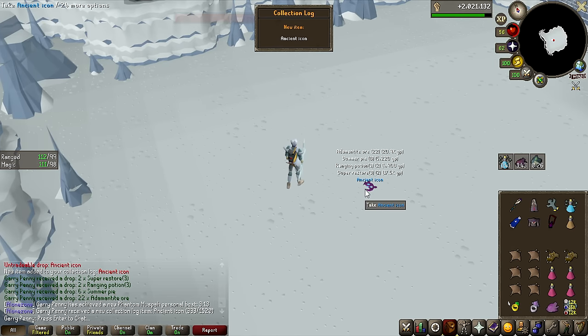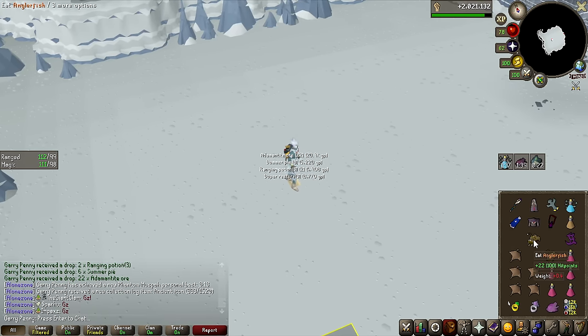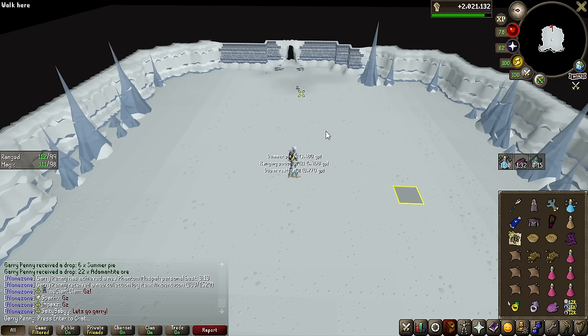After actually just doing a video on the Desert Treasure 2 bosses and getting all of the Quartz, we get the Ancient Icon. I never got this when I did the Phantom Muspah in the beginning of this series, but now we have one of them so we can make the upgraded Ancient Scepter.